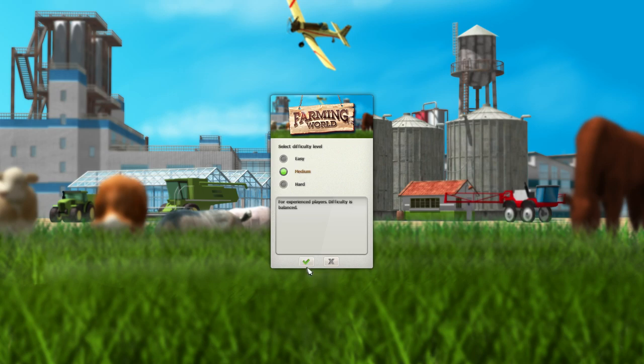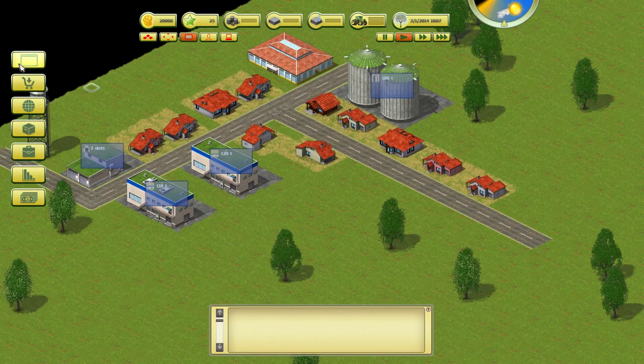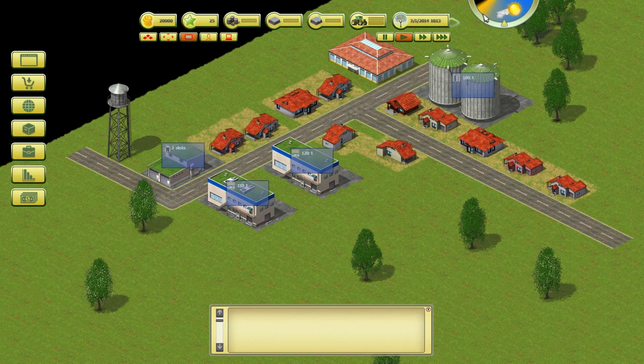On easy it's redonkulously easy. One word, and that word is cows. What you want to do is come over here to the farmer's center — we've got our first little starting area here.